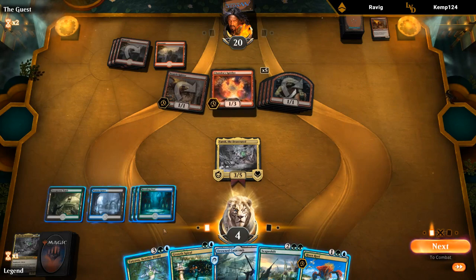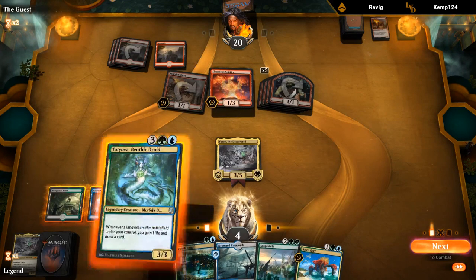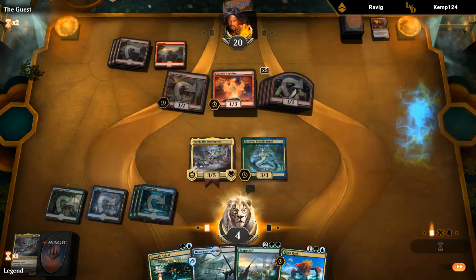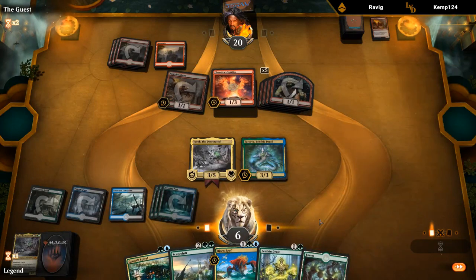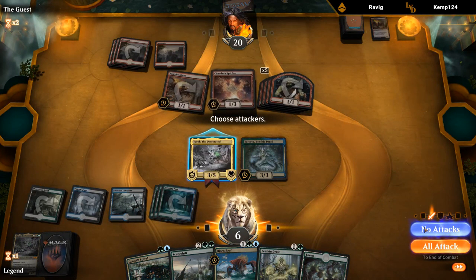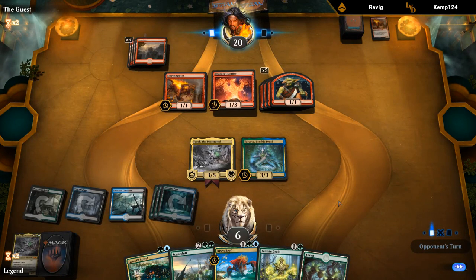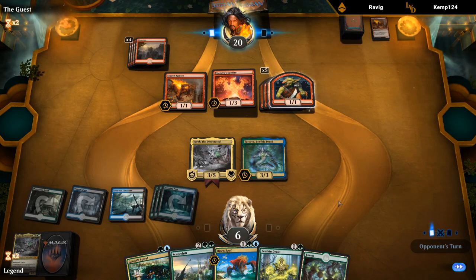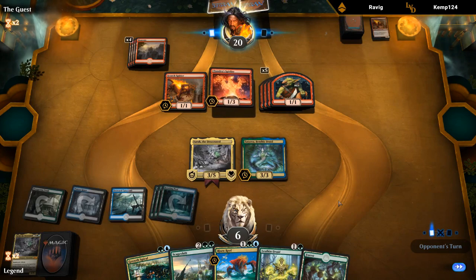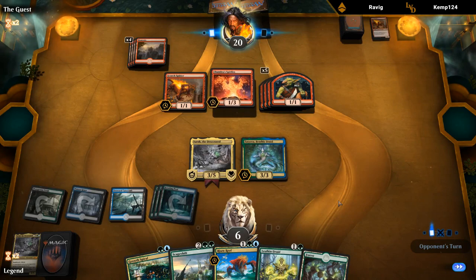Yarok is still in play — that's good — and we found a Risen Reef, which is nice. But I think we prefer playing Tatiova and playing a Catacomb afterwards — so we gain two, draw two. We're not going to attack, so we're dead to a whole bunch of spells. If we get to survive one more turn we kind of get to go off here with the Scapeshift and Tatiova — we even get to play Risen Reef beforehand. Our opponent really needs to kill us this turn otherwise they could be in trouble.